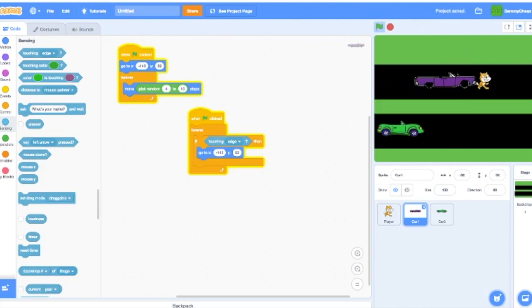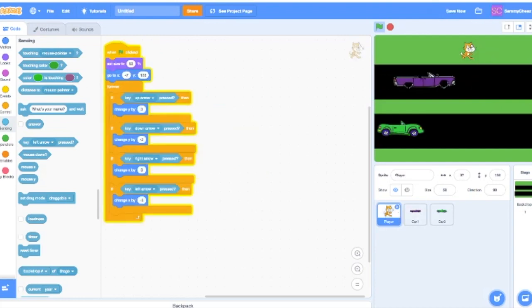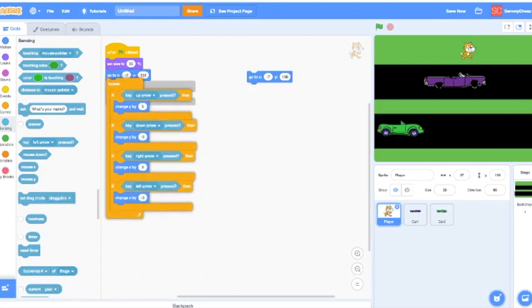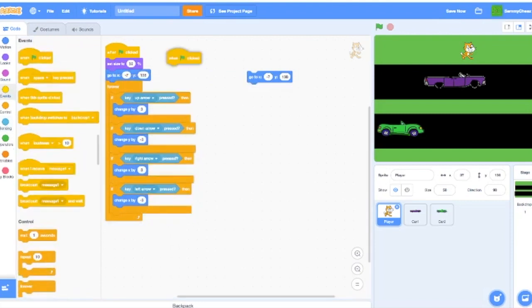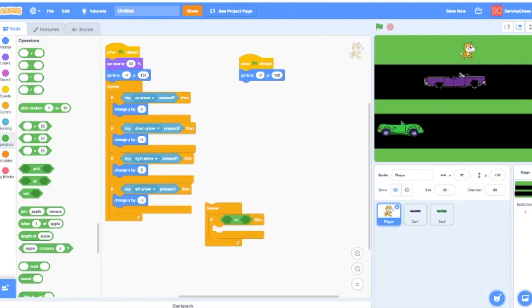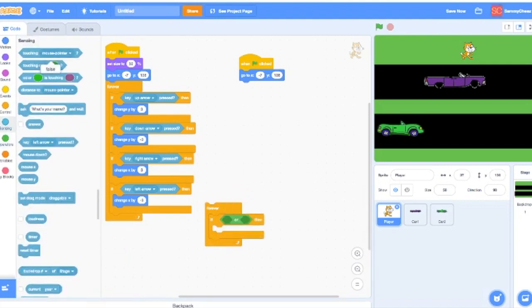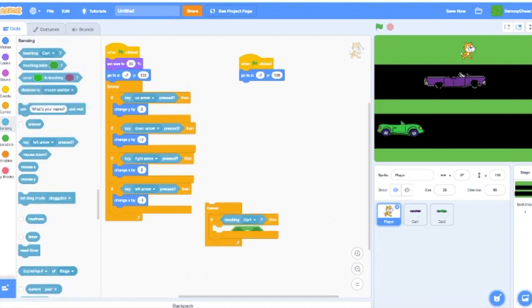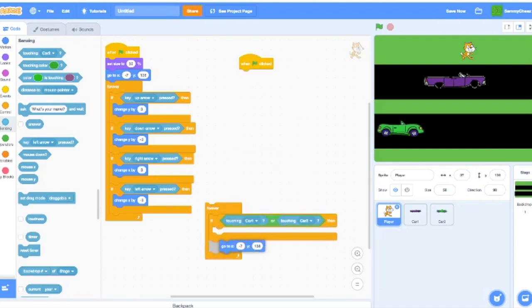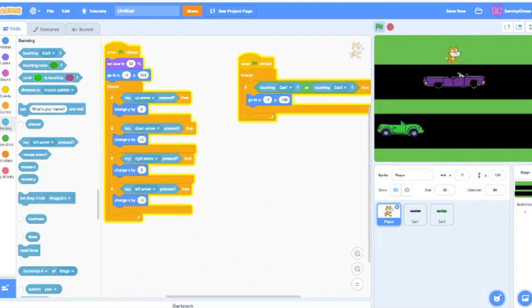Now add the collision reset for the player. Go back to that x and y position for the cat. In the player script: green flag clicked, Forever, If — grab an Operators 'or' block. Put in 'touching Car 1 or touching Car 2'. Then go back to that original x and y position. Let's give this a quick test — as you can see, we go back to the starting x and y position. Make sure your starting position is reachable.